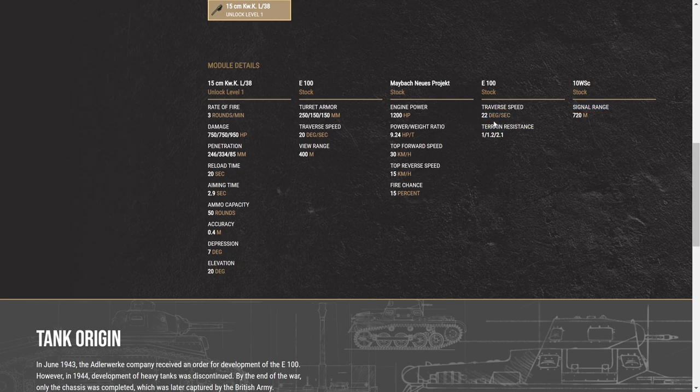Track traverse speed is 22 degrees. Combined with turret rotation you get a total of 42 degrees, which helps you readjust against light tanks trying to circle you, though it's not always enough. Terrain resistance: hard terrain is 1.0, medium is 1.2, and soft terrain is 2.1. In soft terrain your power-to-weight drops to around 4.1, which feels really lackluster, and your traverse speed also drops significantly.